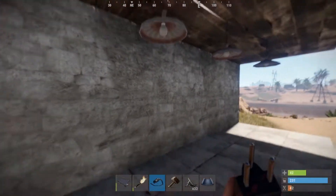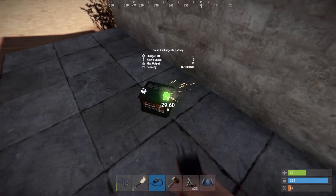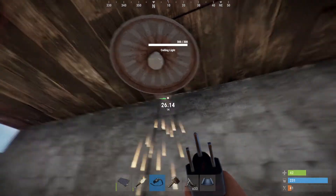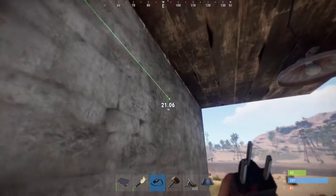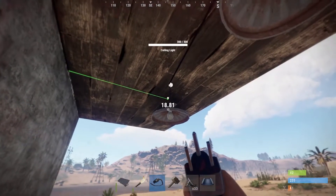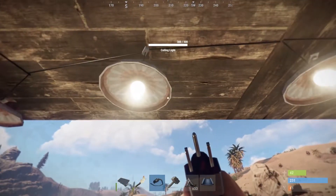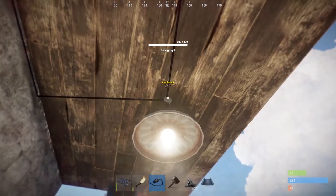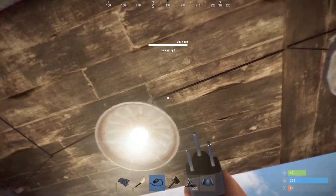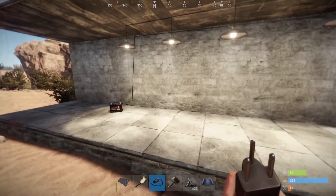So how do we get these lights to work? First of all we need to set the wires up to the lights and into the power in. As you can see you have got a pass through, so you connect that and then connect to each light, then pass through and into the end light. That's how you can run electric into your lights.